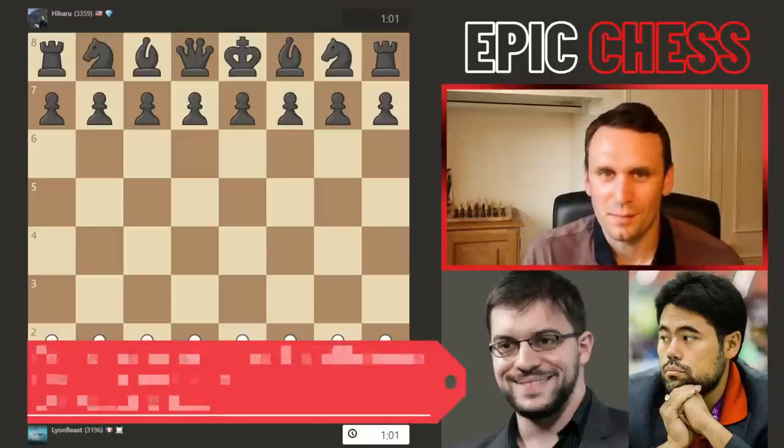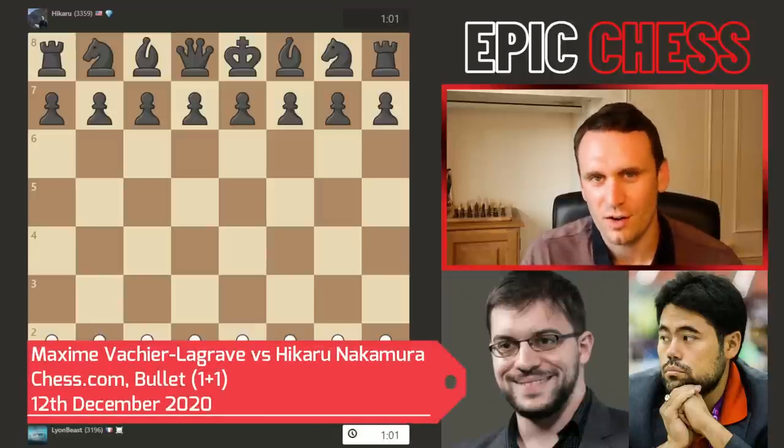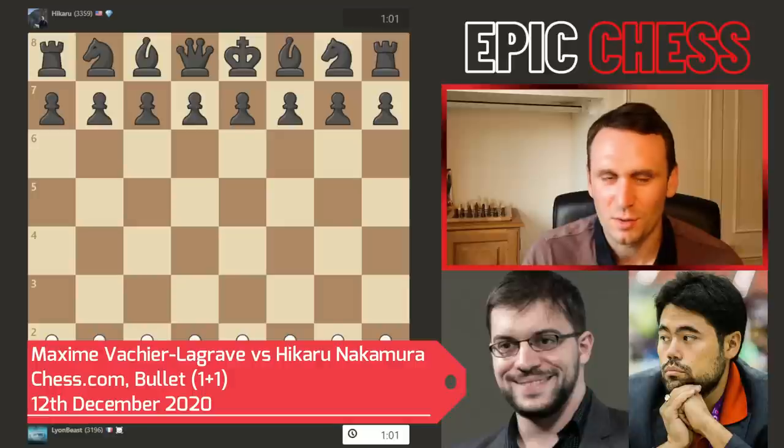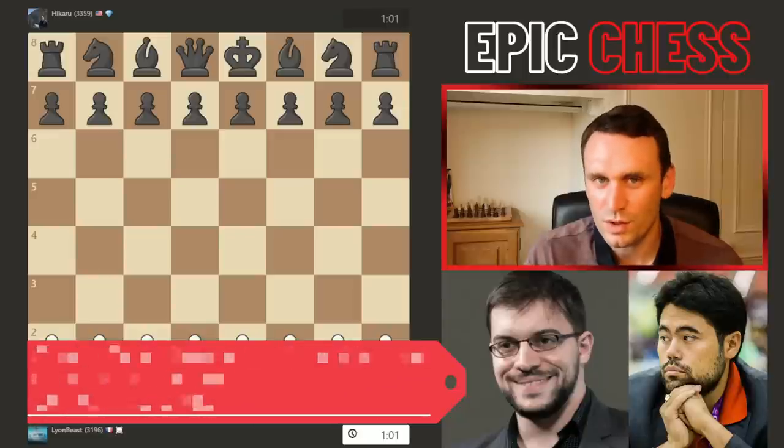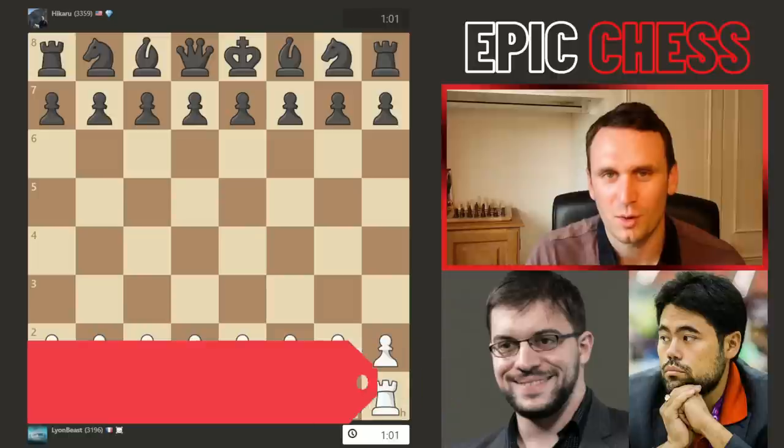This is an immortal bullet game played between Maxime Vachier-Lagrave with white and Hikaru Nakamura with black. It was played on chess.com — the full details are on screen. The players had one minute plus one second per move. Let's have a look at what happened.